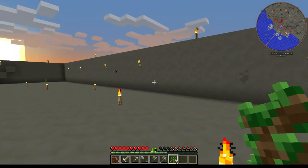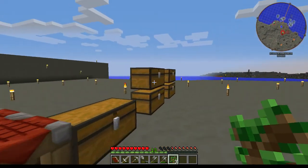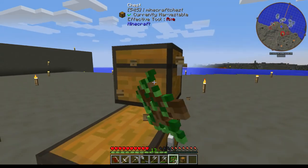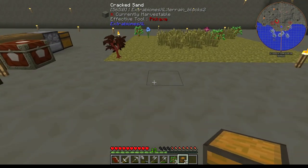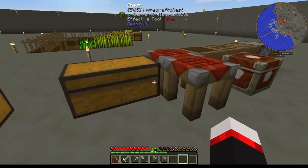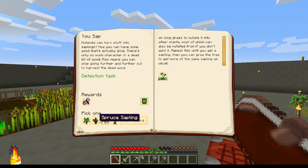I can take one of these chests from the reward and claim my prize. I really hate to pick a specific tree sapling until I get more Mutandis, but I don't have any more right now, so I'll just pick one. We'll take birch — that'll be fine. And we get a companion title scroll!